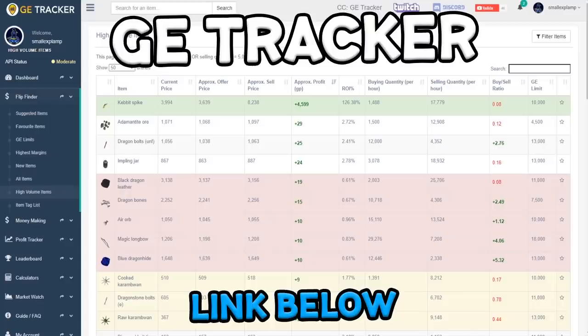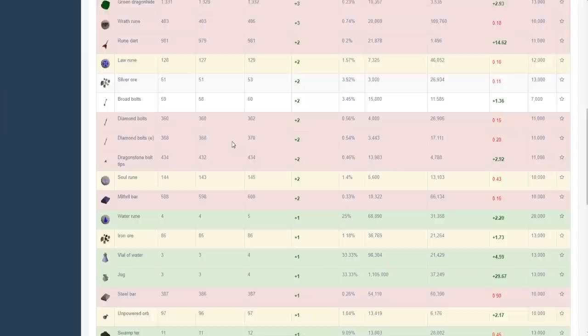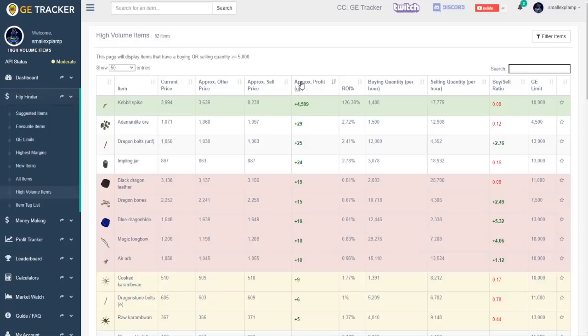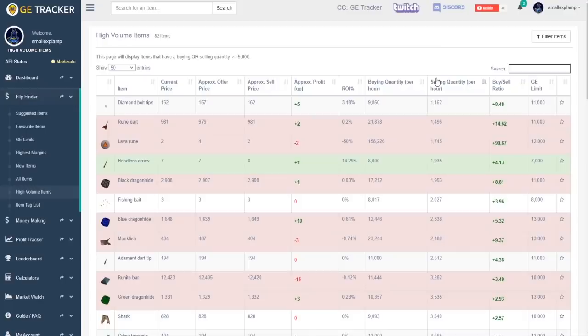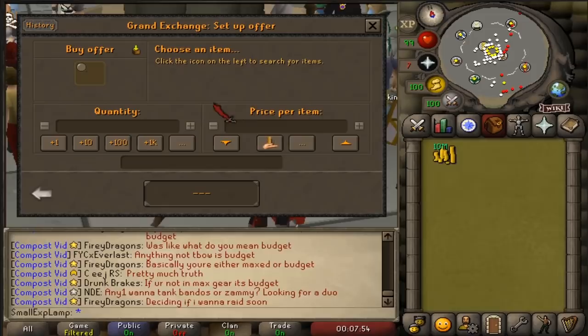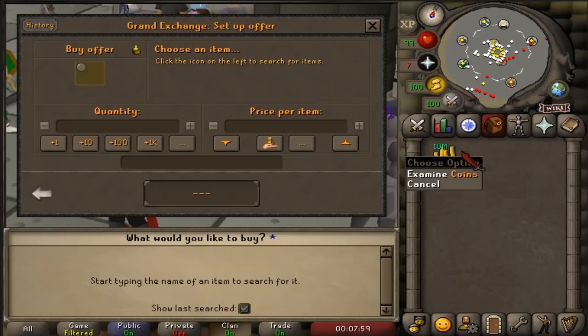If you're kind of new, there is a website called GE Tracker - they're a partner of mine - and basically it's just a website where you can go look at all of the margins of current items and get an idea of what's good and what's not. They have a nice little tool that shows you what the highest flip is right now and what some of the best high volume flips are. I'll kind of be dealing in that realm of high volume flips, but every now and then I might break out and do some barrows gear or other higher priced items.